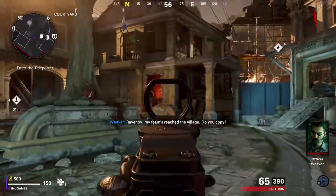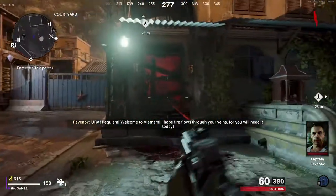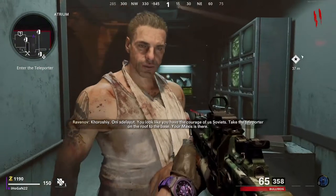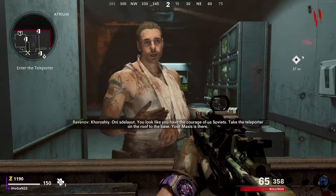Alright guys, first thing is first: when you load in you need to go to the counter and talk to Ravenov. You'll see him behind the glass. Just hold square or X and speak to him, and he'll give you the directions to get to the teleporter on the roof and get to the main Firebase.